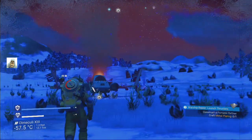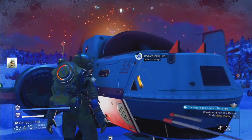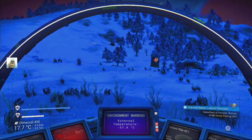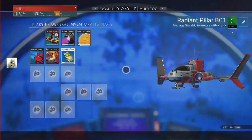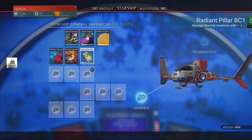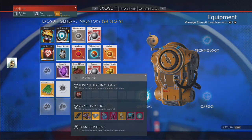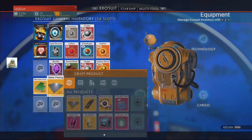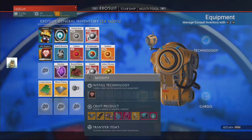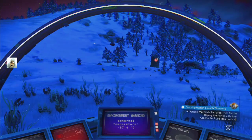We're just going to get inside again because it's still bloody cold. Let's get in here. Construct the portable refiner — oh wait, it needs a plate as well. It needs one plate. So we've got the plate. Craft one metal plate.